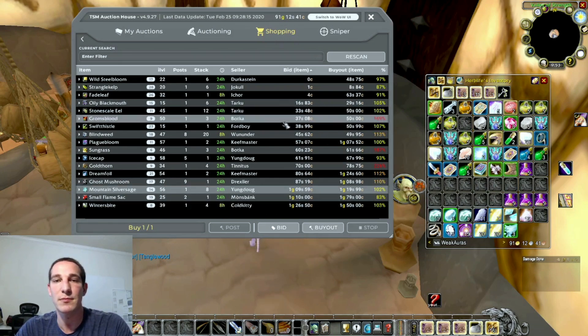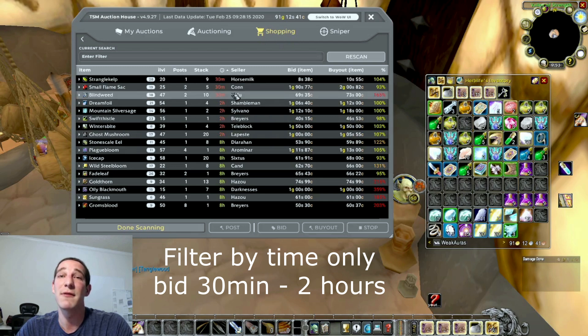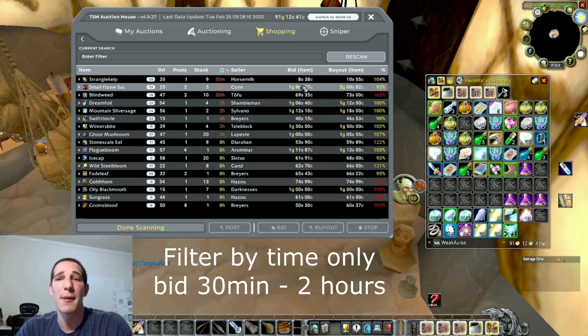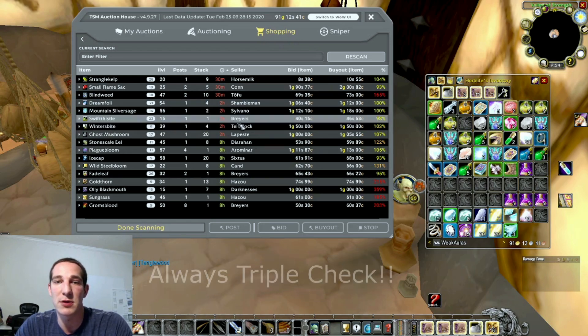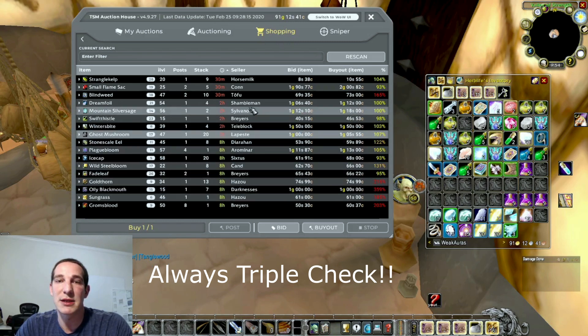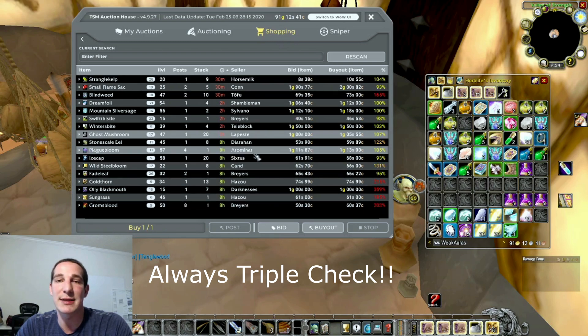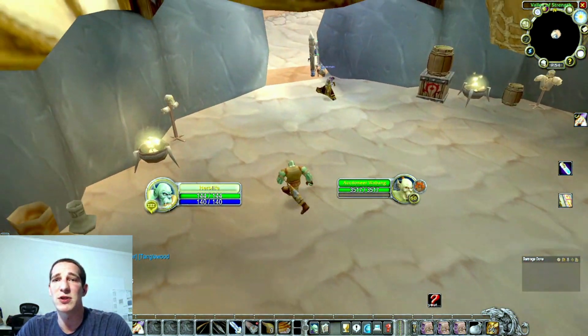I always buy stuff at a great discount because I win these bids. The second portion is you hit the little time filter - 30 minutes to two hours gives you a very high chance that when you bid, you're going to win it. But you gotta make sure it's worth it and not get caught up. I check 30 minutes down to eight hours and that's it - I won't go anything at 24 hours, it's pointless. Someone else is going to outbid you. I personally like to stay 30 minutes to two hours and I win so many bids that way.